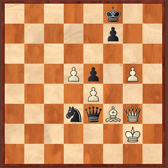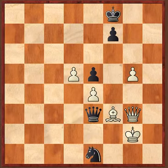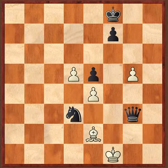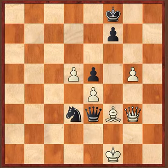Now Kg2 will lose a piece — Ne1. Be2 leads to losing a queen, and Qg2, for instance, leads to mate with Qe1. White has to move a pawn.